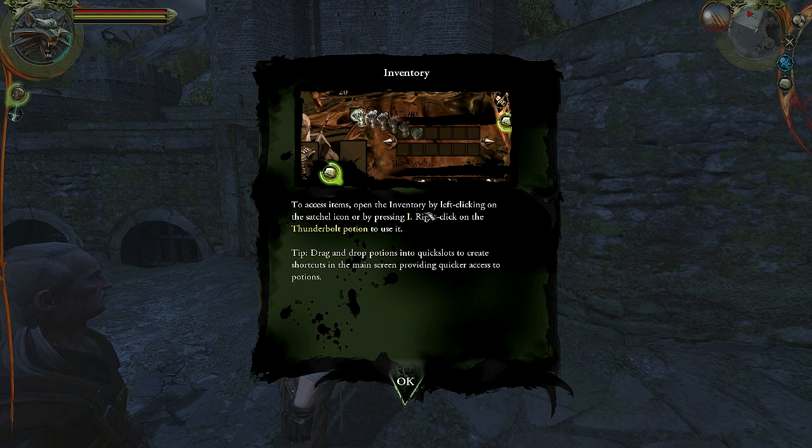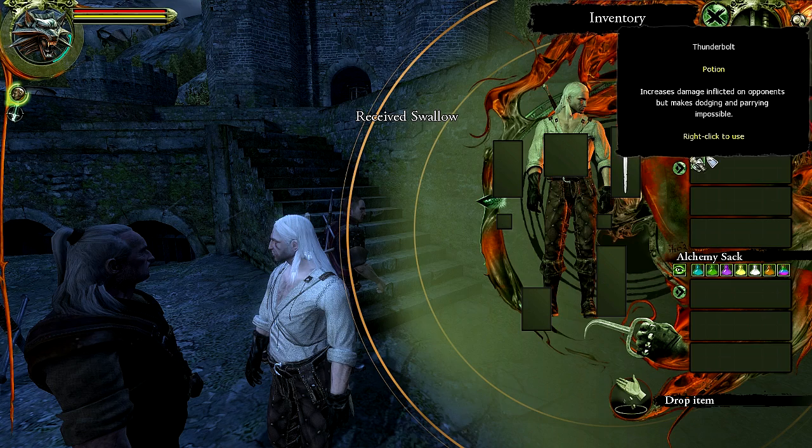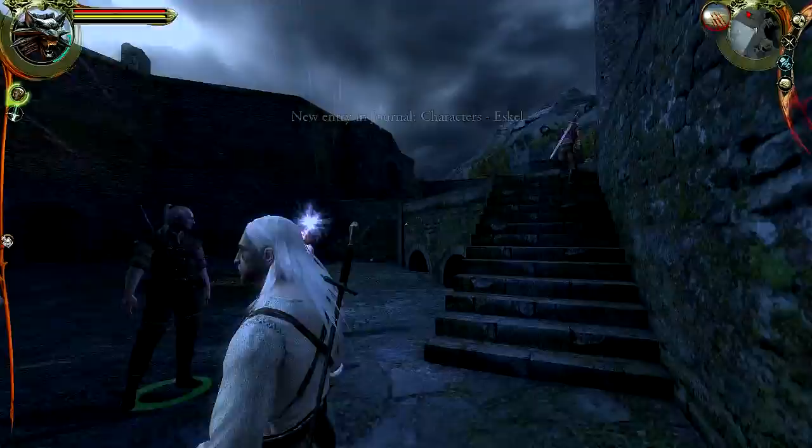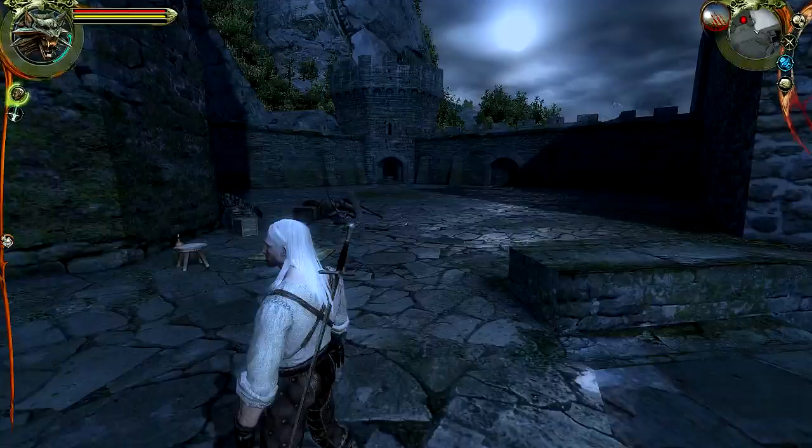To access items, open the inventory by left-clicking on the satchel icon or by pressing I. Right-click on the Thunderbolt potion to use it. So we press I and this is our inventory screen. We've got our satchel with some potions and Thunderbolt — that's what we're going to put on our quick slot. That will allow us to quickly get to that item in combat, though I usually pause the game anyway, so the quick slot is not particularly useful to me.